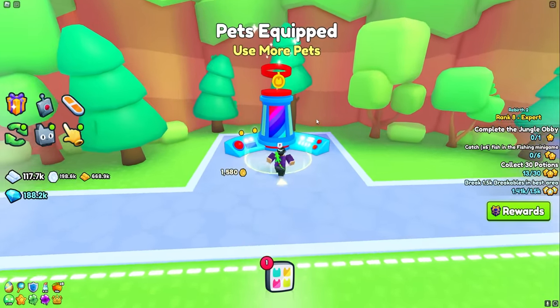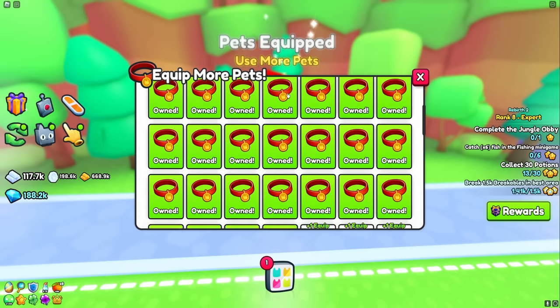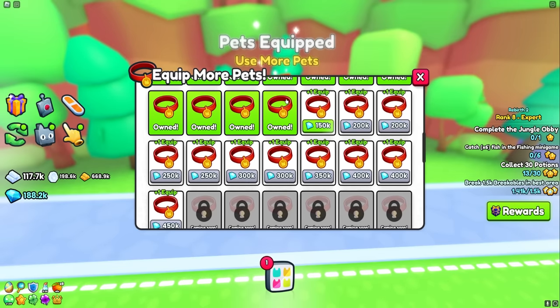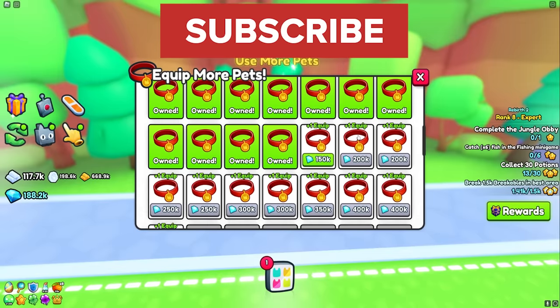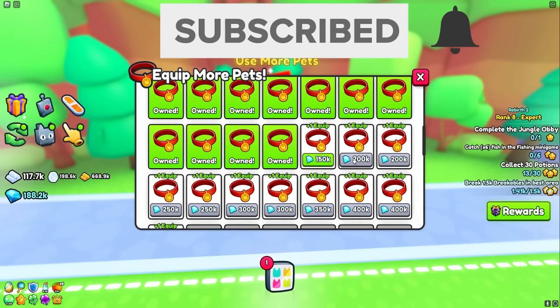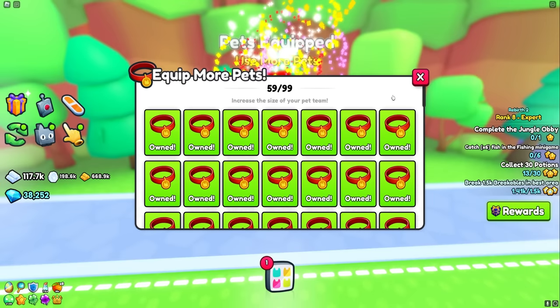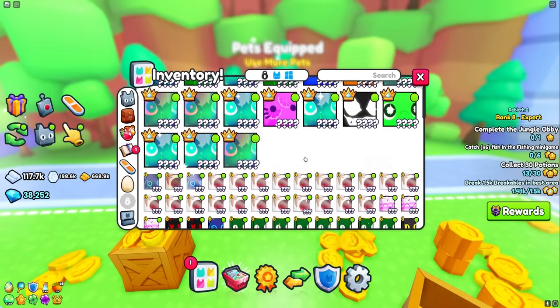Here is the pets equipped machine — we currently have 58 out of 99, a little over halfway to the max number of pets equipped. Look how expensive these upgrades are: to get our 59th and 60th pet equipped we need about 350,000 diamonds. Let's go ahead and purchase the first one right now — 150k — that is going to bring us to 59 pets equipped.